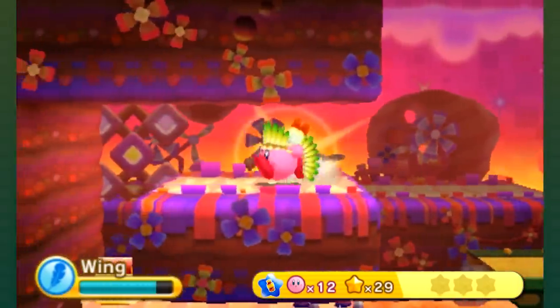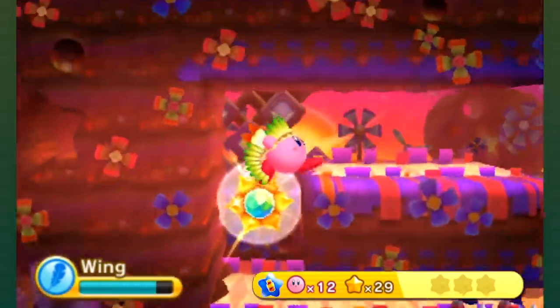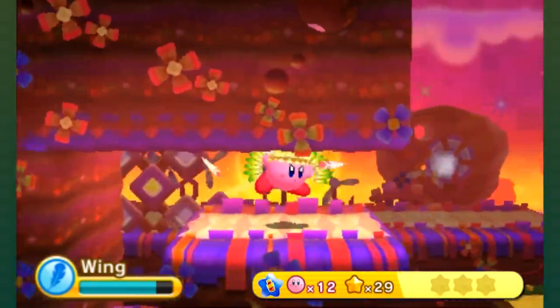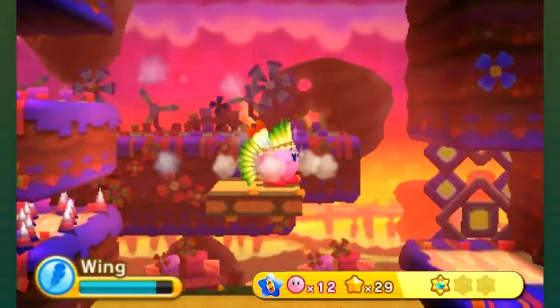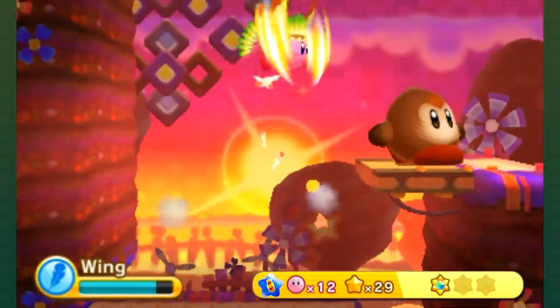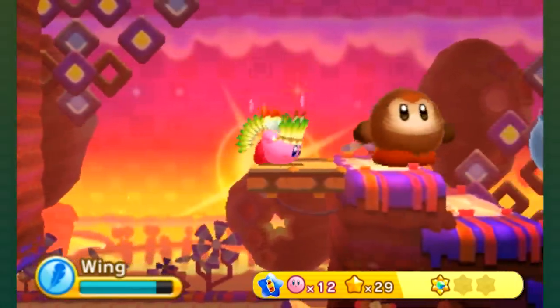I threw a feather at it — it was just really hyped up, okay? We'll grab our first sunstone out of many, and we have four keychains to be on the lookout for. I think I have one — is there any way I can check that? I don't think there is.